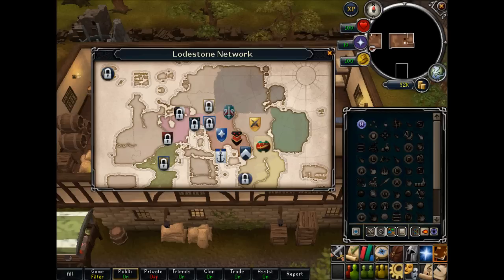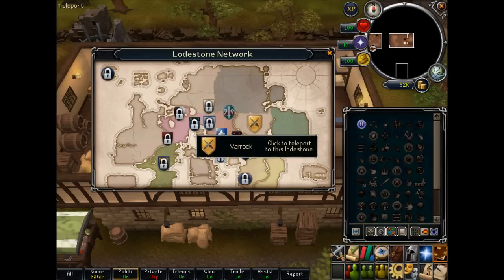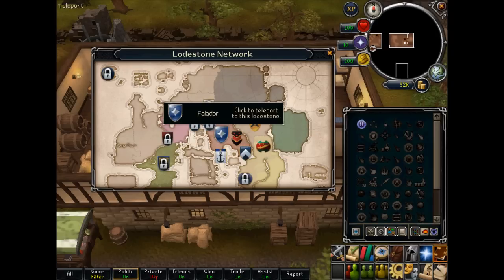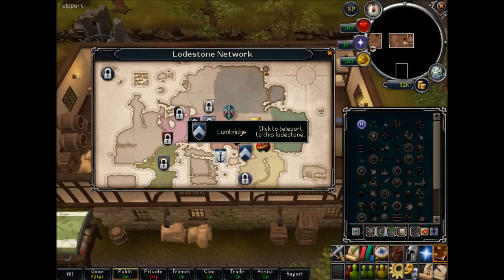I'm just going to be covering the free-to-play ones right now, because I'm free-to-play and that really helps us the most. So in free-to-play there's the Alcarid teleport, a Varrock one, Edgeville, Falador, Draynor Village, Port Sarim, and of course the basic Lumbridge one.